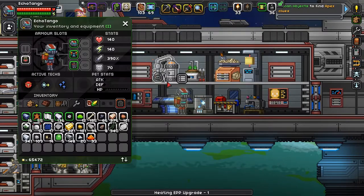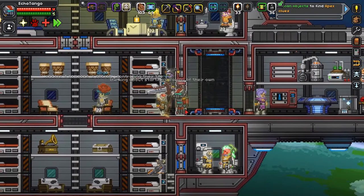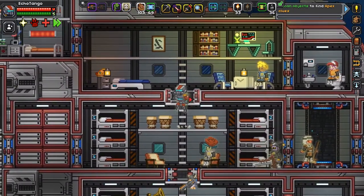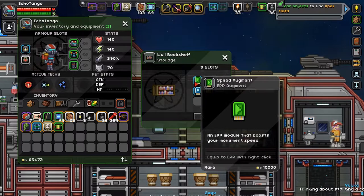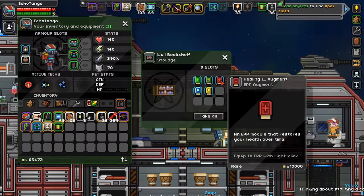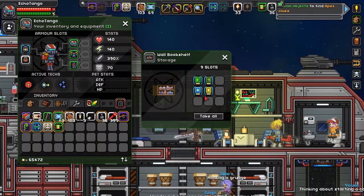Let's take a look at it. Heating EPP — now you should also know that any EPP upgrades you make will automatically remove any augments inserted, so you have to reinstall a new one. Here are the ones you've already seen me collect: a speed augment, energy augment, healing augment, and ice resist. Let's go ahead and put on the healing augment so we actually get some health regen in there, which is nice.